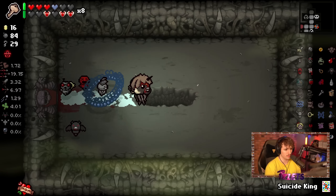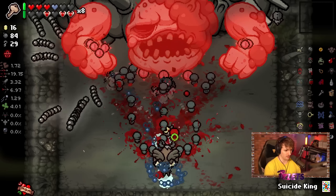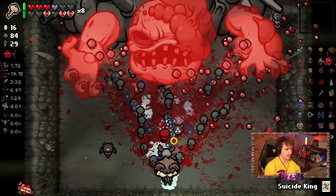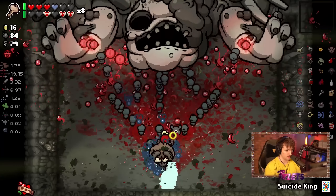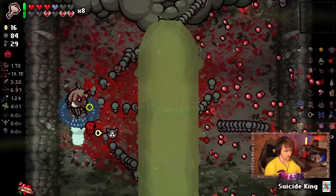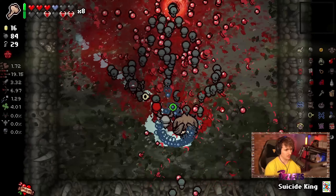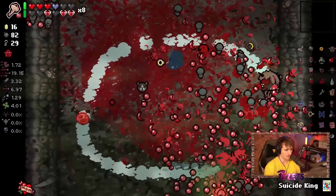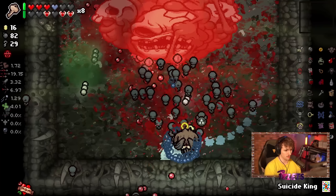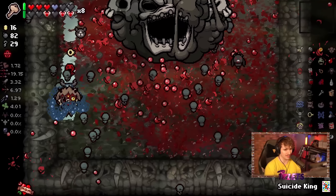Now let's go fight Mother — and watch how much damage we do. This is going to be one of the shortest Mother fights you'll see in a while. We're already done with phase one and Mother only did one and a half attacks. We drop bombs to do extra damage. The suckling attack is much better than anything else, and we are already done with the fight — which is insane.